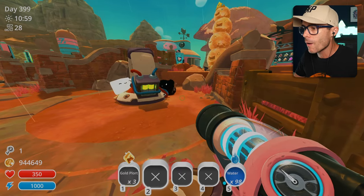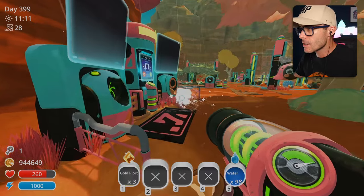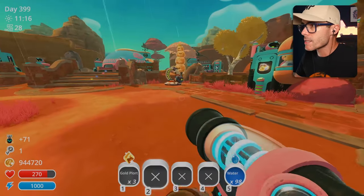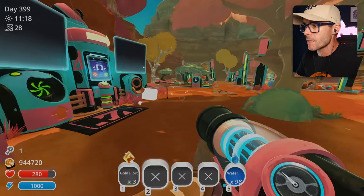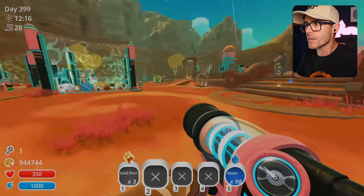Ow! The black one is the black hole slime and he's like sucking me towards him. He disappeared — something happened and they vanished. I have to make another one. Thankfully I've got loads of boom plorts.